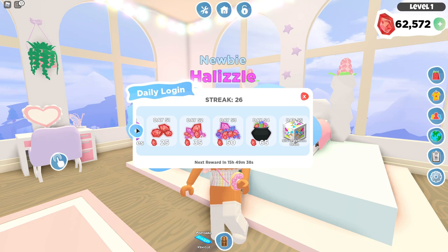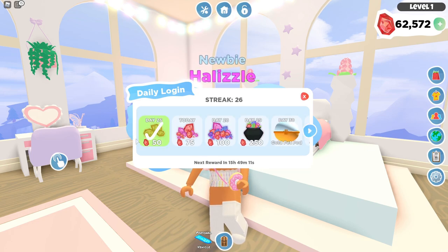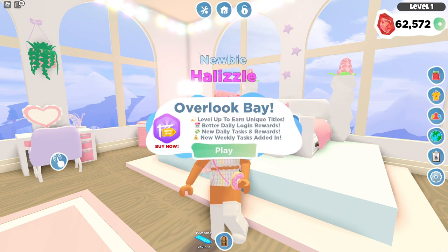I know they want this pet to be really rare, so maybe they'd have to create another pet with high rarity to add to the daily login streaks. As we know, this only goes up to the silver vehicle crate, but I'd love to make my way there in the next few months — we're on streak 26. So those are some of the new daily rewards. We've already covered: level up to earn unique titles, better daily login rewards, new daily tasks and rewards, and the new weekly tasks.